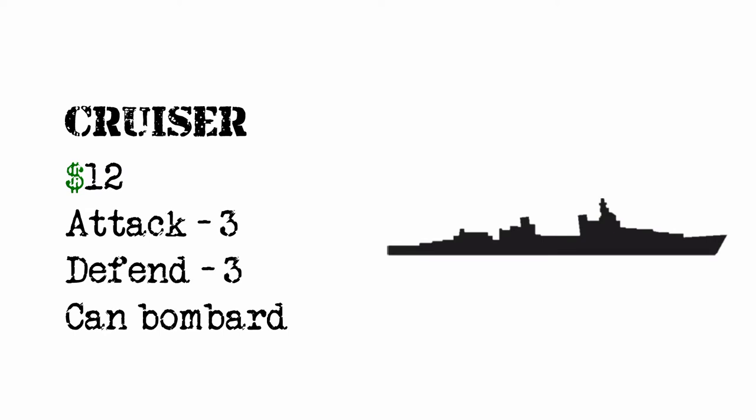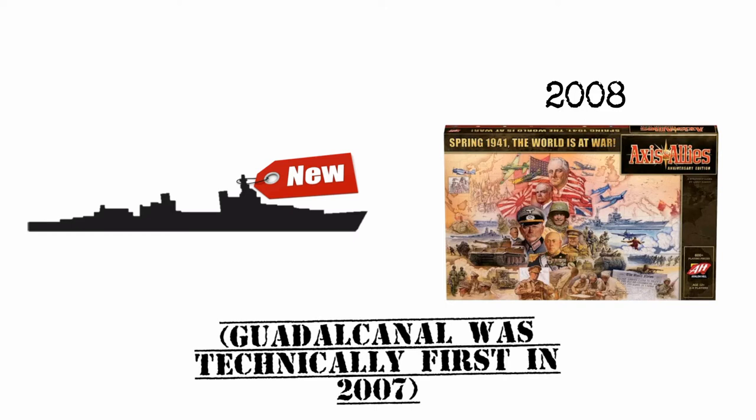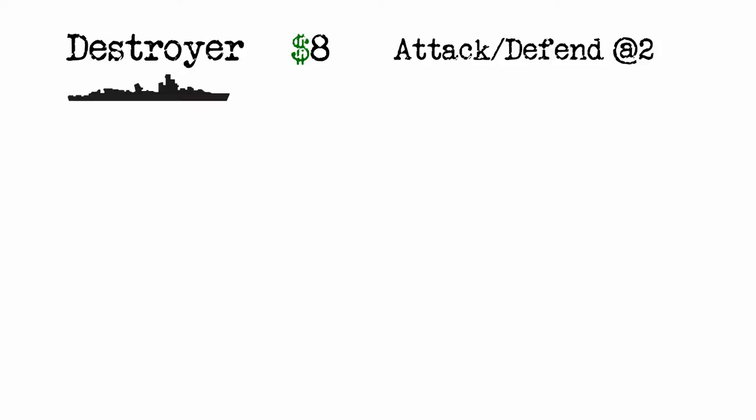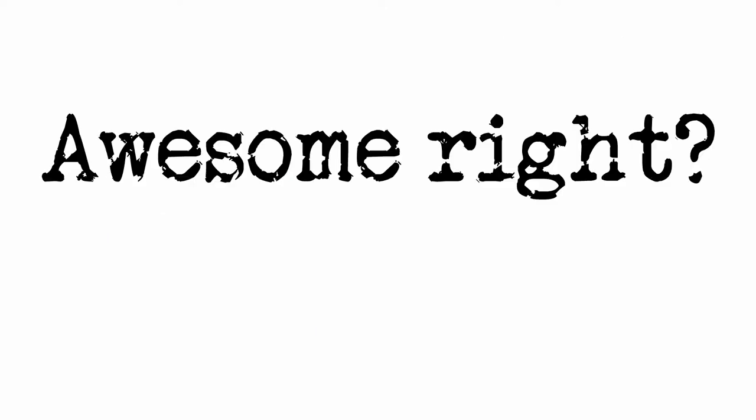Cruisers are actually a relatively new unit in Axis and Allies. I believe they were first added to the game in 2008, with the release of the first anniversary edition, almost 25 years after the original Axis and Allies Classic came out. But it was well worth the wait, because now we've got lower, medium, and higher tier naval units to choose from, giving us so many new options for strategy and fleet composition. Awesome, right?